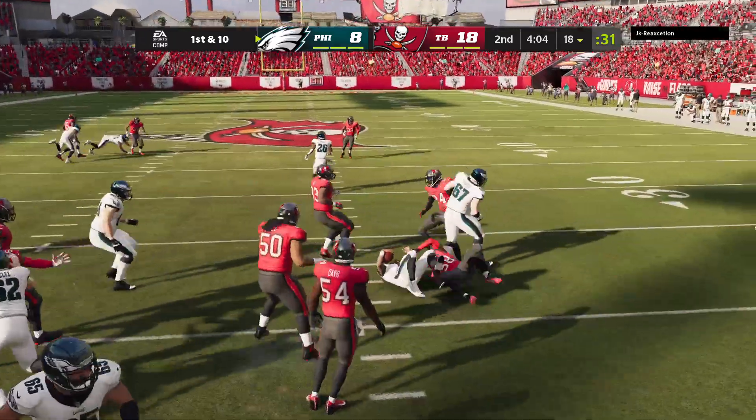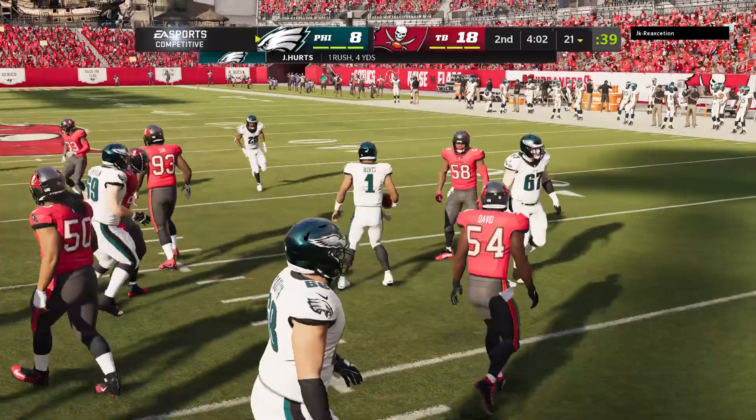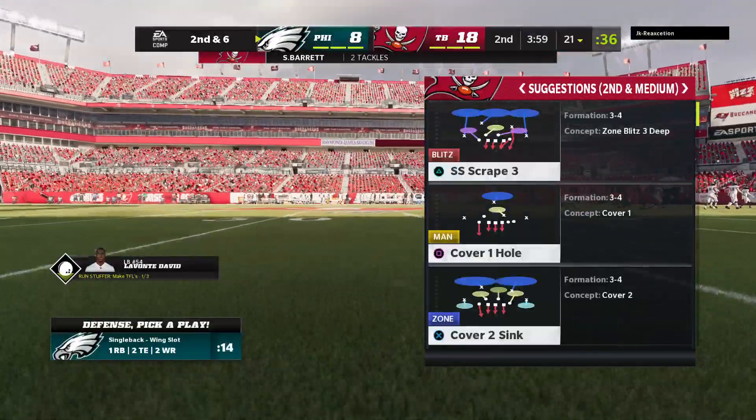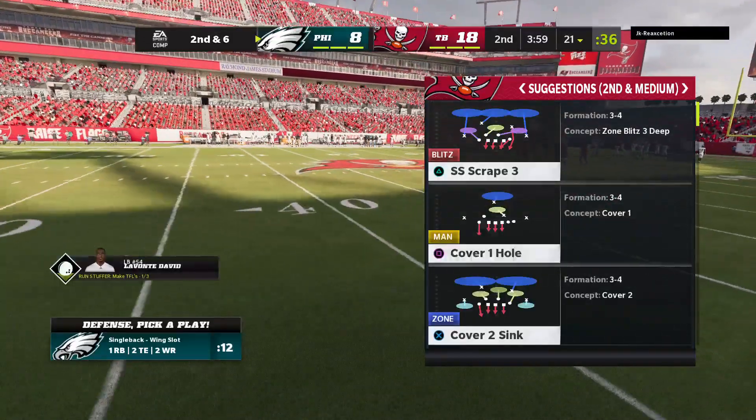They'll start by running the option to the right, and he'll take this one up over the 20 to the 21-yard line. Give him four yards there on the first down keeper.